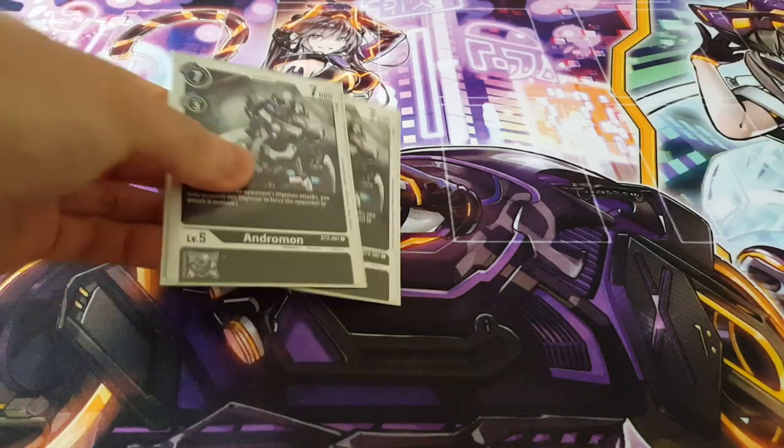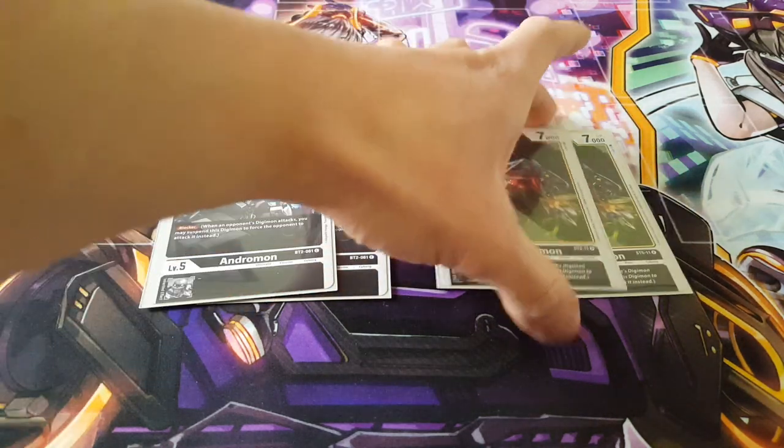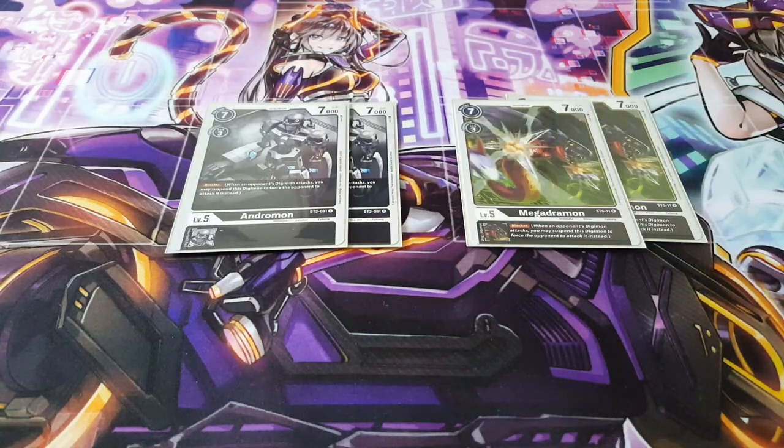Onto level fives, we're playing two copies of Andromon — another Blocker, really amazing for the deck. We're also playing two copies of Megadromon, which is very nice. This one gives your level sixes a Blocker because of its inherited effect, which is really nice given that your deck doesn't have too many Blockers at that level. We only need two copies because one of our level sixes is actually a Blocker, but this would otherwise change depending on what level six you decide to play.